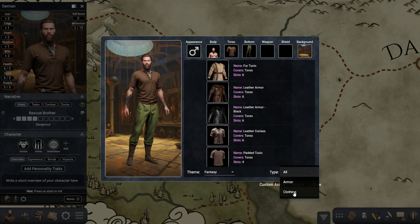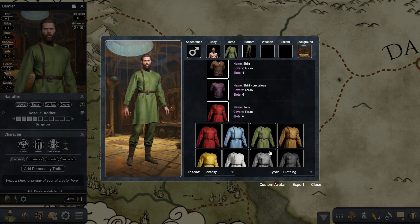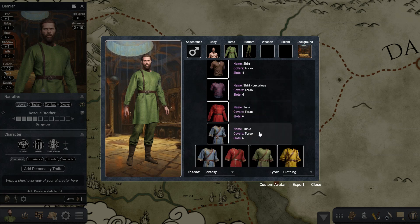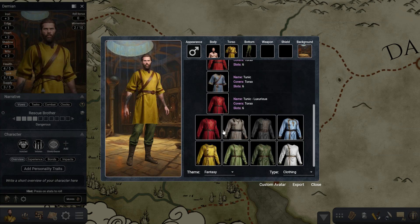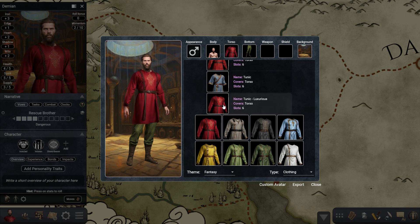Let's say that we pick clothing. Notice that I've added new options — for example, we have these tunics and everything now has at least eight variations. We also have this short sleeve tunic, and this one which I made thinking for nobles or merchants.